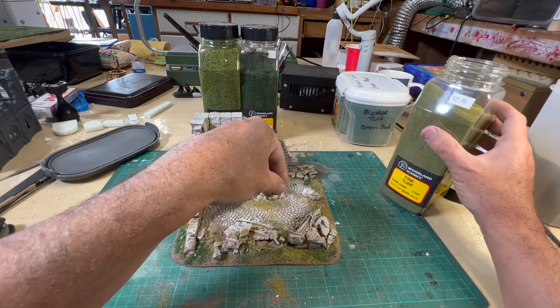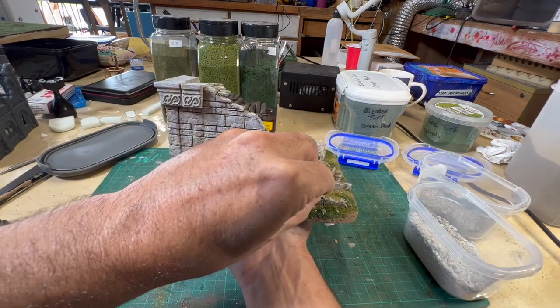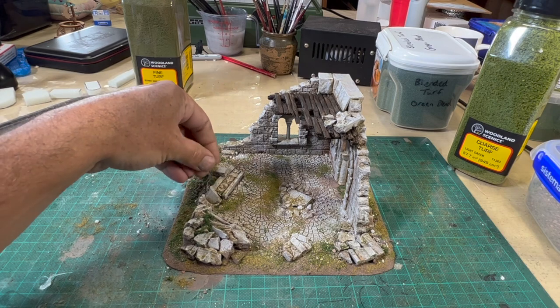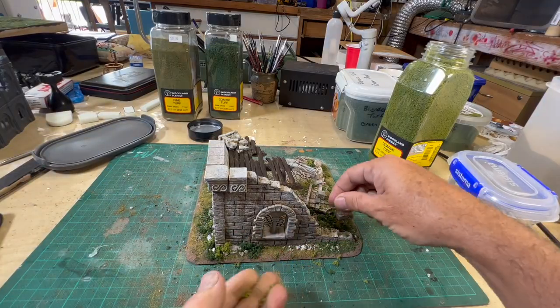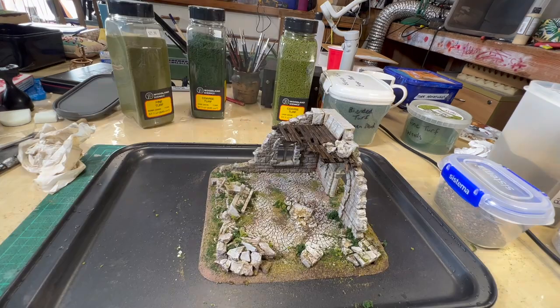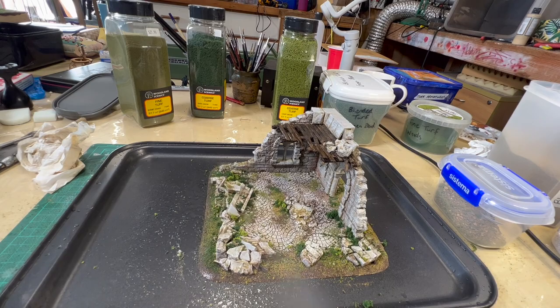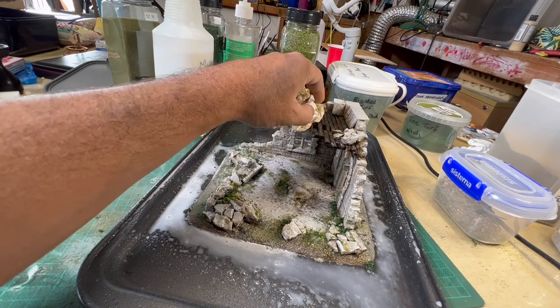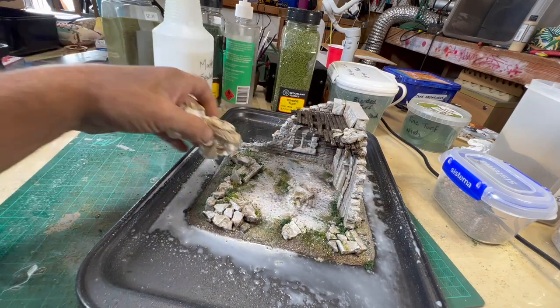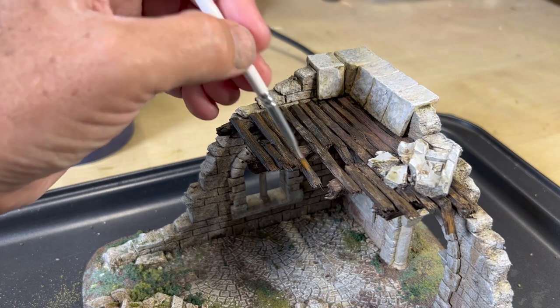Once your fine turf is applied, adding aggregates like Geek Gaming's City Rubble Base Ready adds more texture and realism. Next, move to coarse turf to start building up thicker overgrowth around the rubble. To seal everything in place, first soak it in isopropyl alcohol, then drench everything in matte sealant. Use a paper towel to reduce excessive pooling on the detailed areas. You will have to wait for the matte sealant to dry before moving on to the next step.